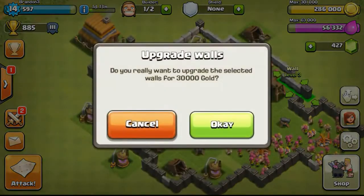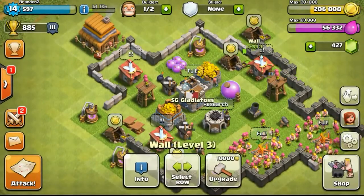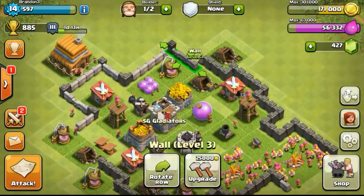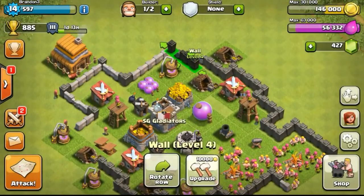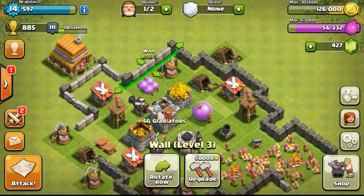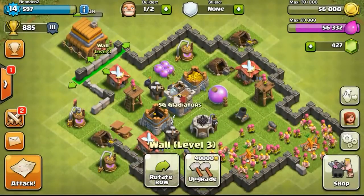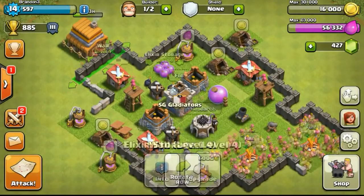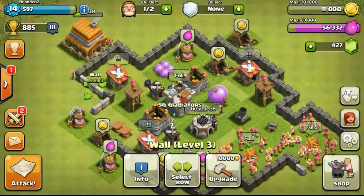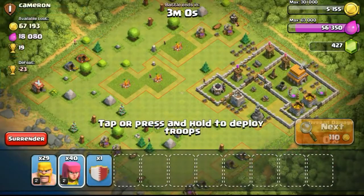Back to our base doing more upgrades on the wall, trying to get all to level 4. Upgrading walls is really fun especially now with such a low amount — it gets tougher later. Once I get to like level 7 or 8 walls you'll see it's more tedious because the gold will be really difficult to get. However the new feature where you can upgrade walls using both Gold and Elixir after level 8 is really nice.